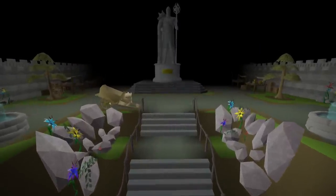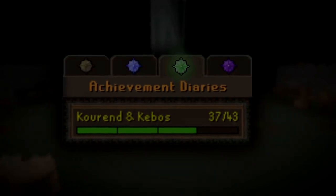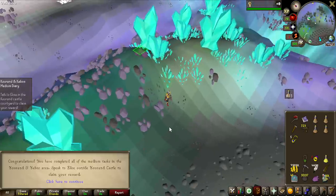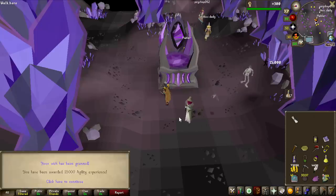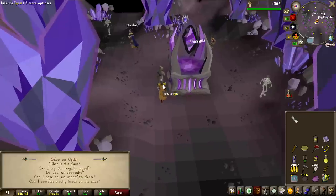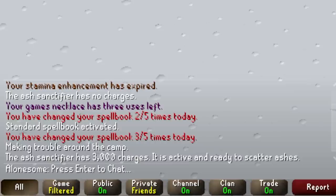Before we can get into the grind, I need to get myself an Ash Sanctifier, which automatically scatters ashes that Water Fiends drop to give some free prayer experience — and for that, we need the Hard Kourend Diary completed. And that is the Easy Diary completed, the Medium Diary completed, and lastly the Hard Diary completed. Diaries give you some experience lamps; we're putting them all into Agility for around 20,000 Agility experience and a level — 82 Agility achieved. Now we pick up the Ash Sanctifier and charge it: one Death Rune is 10 charges, so 300 Death Runes for 3,000 charges.